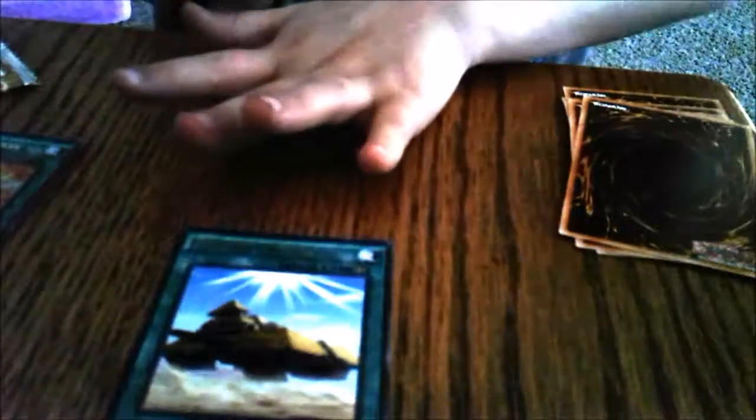You guys can tell that it's foil — showing it upside down. I don't edit these videos, you know that, so I don't cut out the mistakes. That's foil since when I move it, it's like shiny. And next one, another Spell Card — this time it's Triamid Cruiser. It's really tanky.